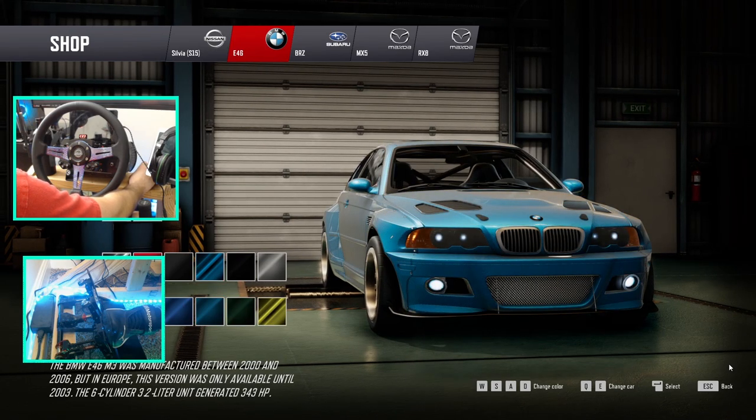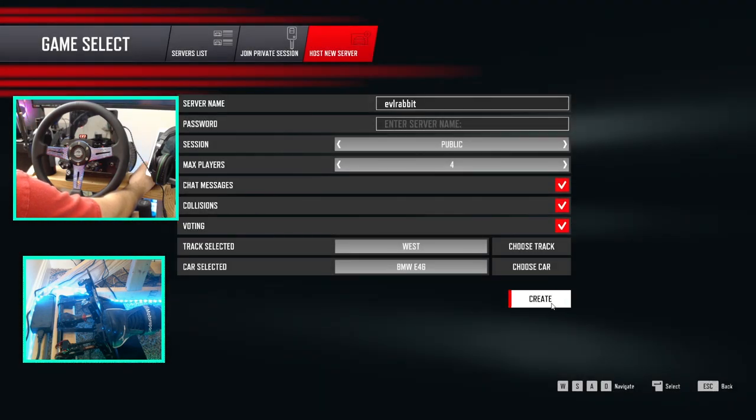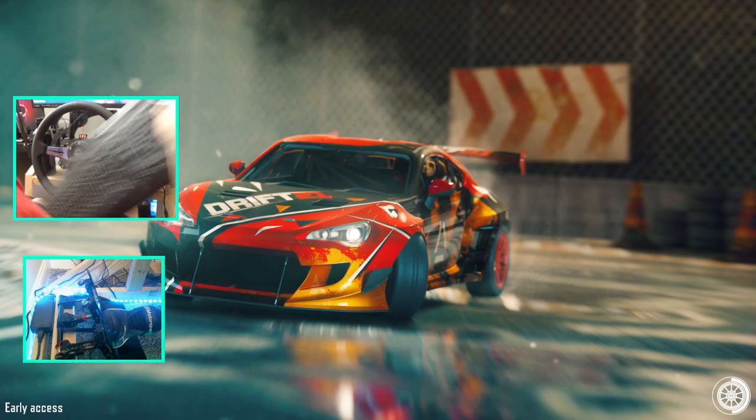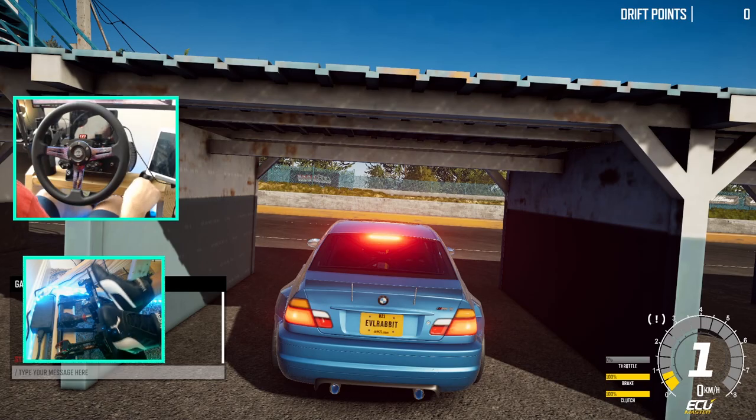So we get a chance to drive the E46 without having to build the E46 ourselves. We're going to create the server and drive the E46 - not sure what engine is in it, probably a V8 you would think, hopefully, because there are V8s and everything in the game now. Let's load into our own server and see how this works.